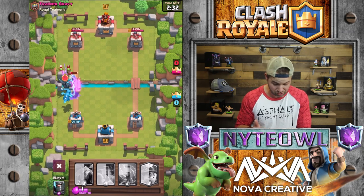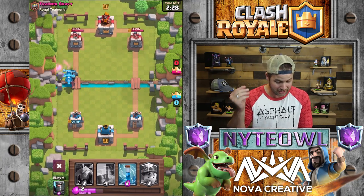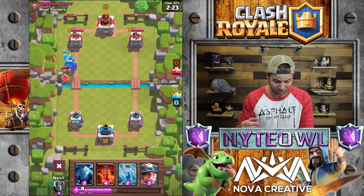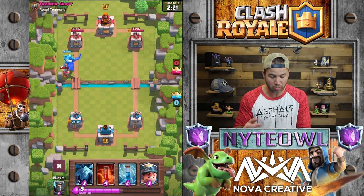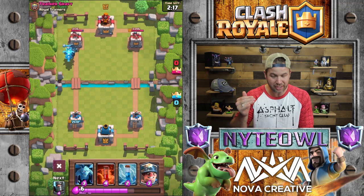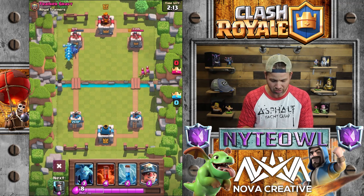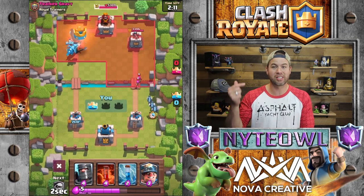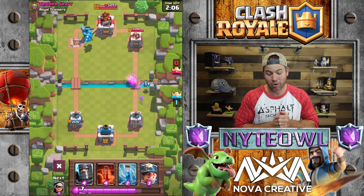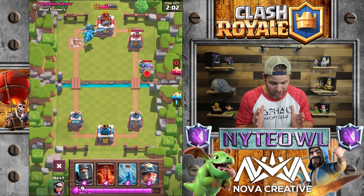He retargets the Musketeer, so that's awesome. Has the same stun-type effect that the E-Wiz has, so I think this push actually might work out pretty decent against Trainer Gravy here. I think he's like one step under Trainer Cheddar. Then we'll try to stick with Trainer Cheddar next and see how well he does, because I don't think Trainer Gravy is really up to par at all — especially against E-Dragon.